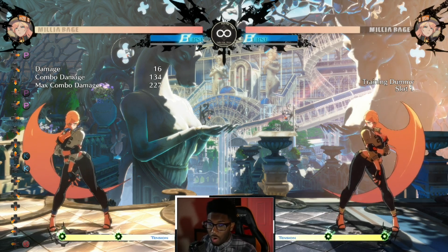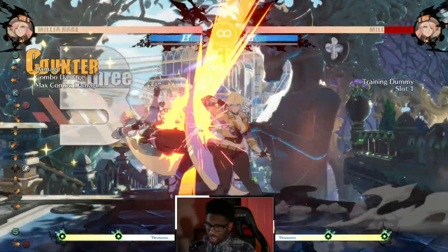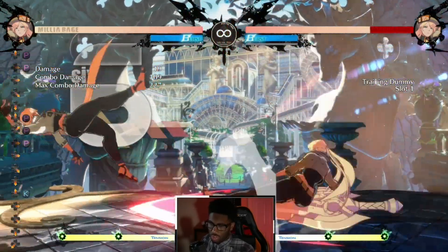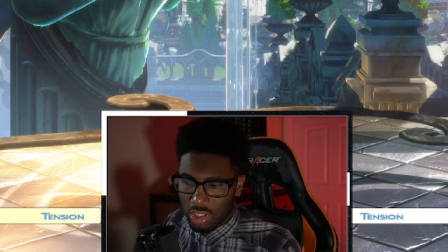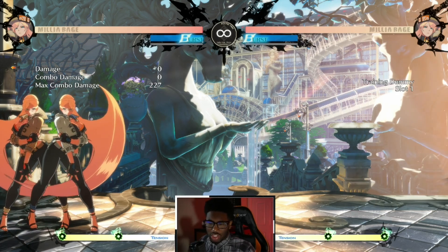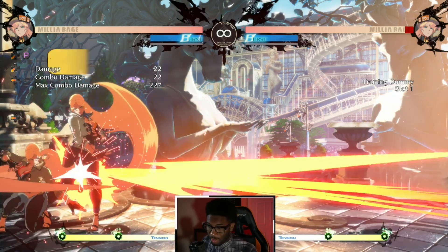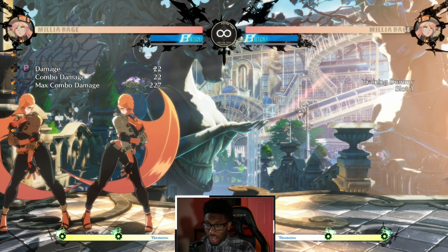This is huge for Milia — you can go for certain setups, resets, all different types of things. jS at certain heights works, but jK seems to be the more reliable of the two because it has less height restriction. So jK is something you can rely on; just know the height disparities between the two. Now her 2P is a four-frame button, which is very, very good — a four-frame button for Milia is something we can definitely utilize.